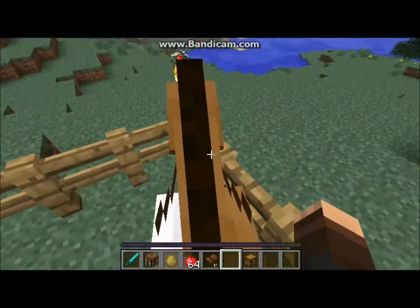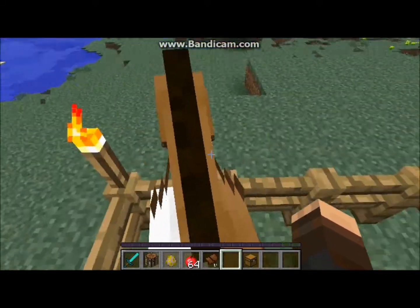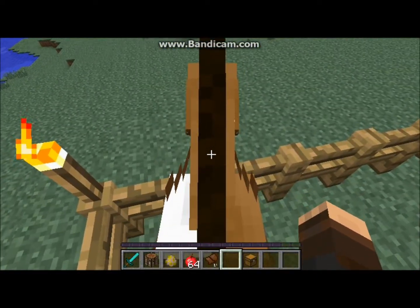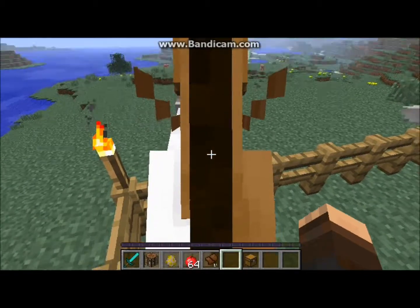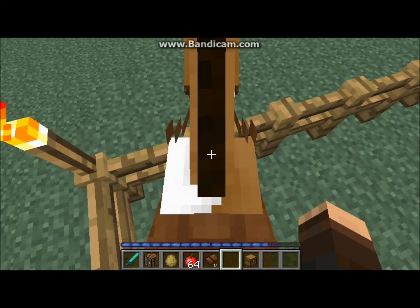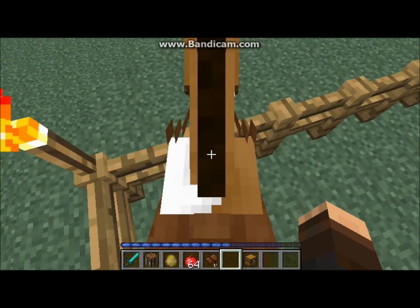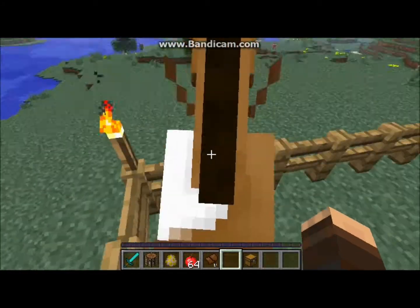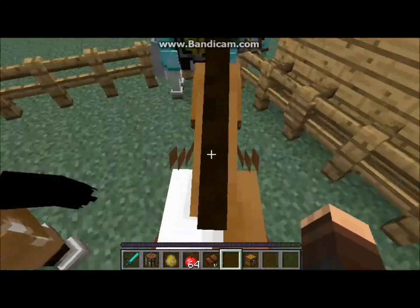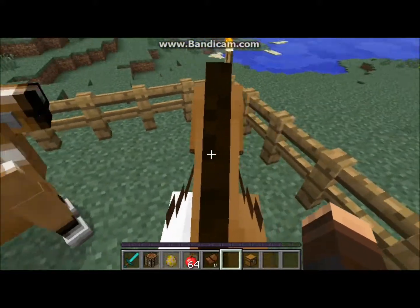You move around like normal with your WASD keys, and jumping is a little bit different. To jump, you press the space bar, of course, but you can do a charge jump by holding down the space bar. As you can see, it charges up all the way to the orange, and you jump really high. Depending on how long you hold it, that's how high the horse will jump.